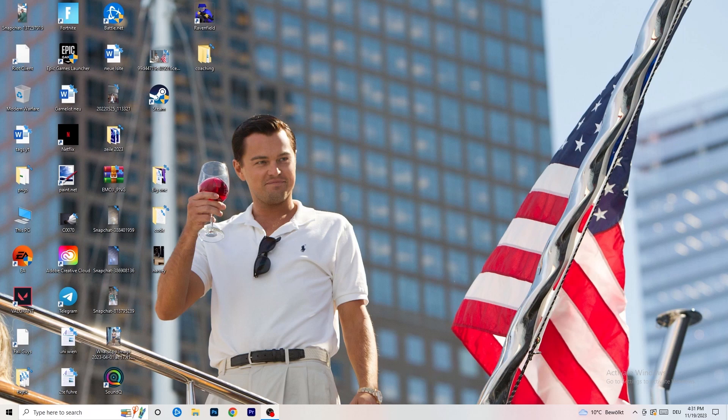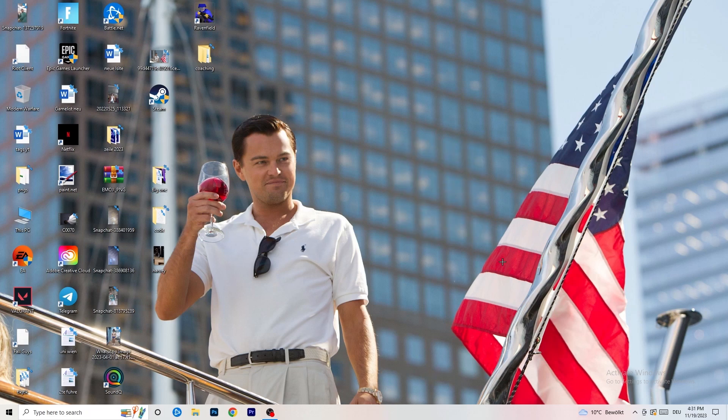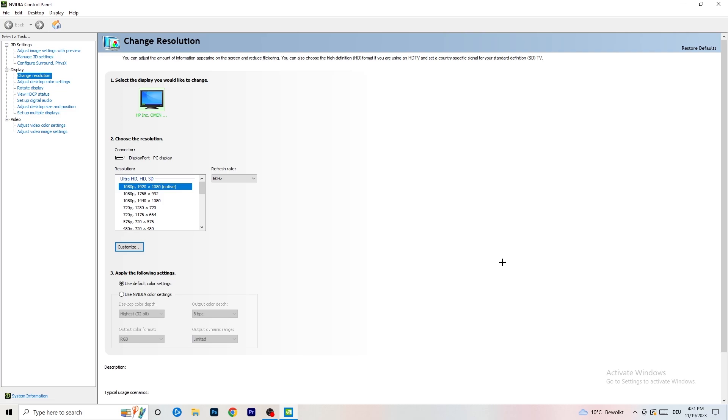If that isn't the case, you can jump into the things you can do on your PC to help fix this problem. The first thing I want you to do is go to your desktop, right-click, and open up your graphics card control panel. For me it's NVIDIA since I'm using a GeForce NVIDIA card, but if you're using something else just open up your own control panel — it should be the same thing. We are going to 'Change Resolution' on display, so click onto that.